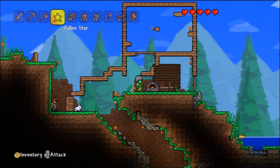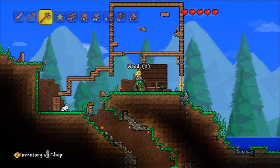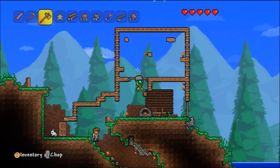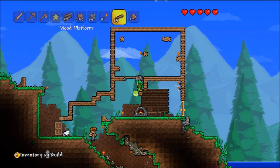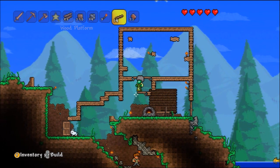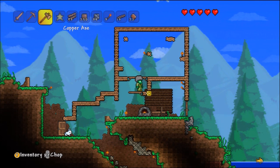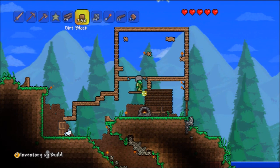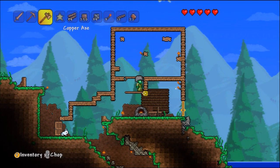How high can you jump? In theory I could just get rid of all of this wood here. I still need to have a block, so I could just make a platform here - have a platform there. Do I need one there? Yeah, I do. Then we'll chop down this piece of wood. Bam! The house is going places. The house doesn't look like just pure crap anymore, which is a good thing.